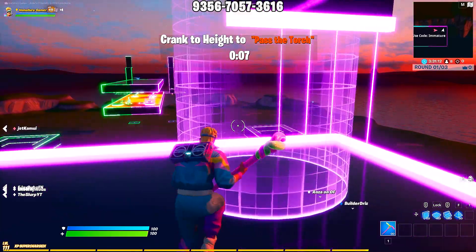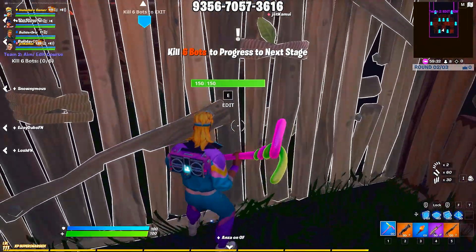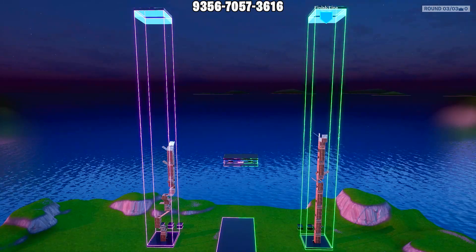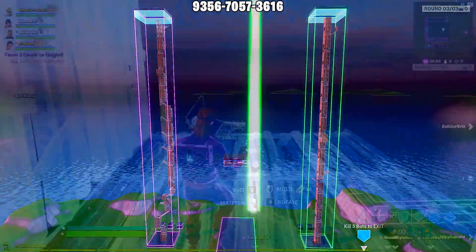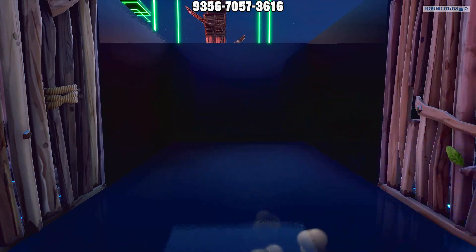The first course is 90s. If you pick any other station you will be spectating with flight enabled, but once your team completes their course it will automatically grab you to start sweating. In the 90s course the goal is to get to the top the fastest. If you look up you will notice a blue zone — this is your finish line. Just crank as hard as you can to the finish line to pass the torch.